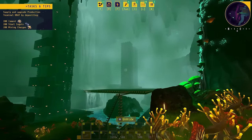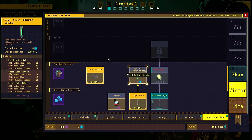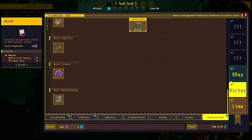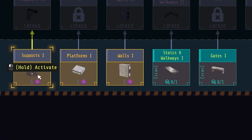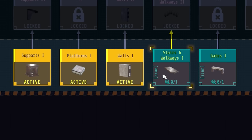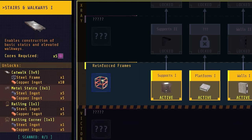Alright, so what is in construction now? In construction, Victor and Lima has nothing. But when you go to X-Ray it scrolls way, way up. And look at all this stuff we have now: huge supports, platforms, walls, stairs and walkways. Oh thank goodness — walkways! The walkways need steel — that's fine. Because we can make catwalks, metal stairs, railings. Oh, this is going to be such a cool factory soon.